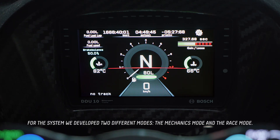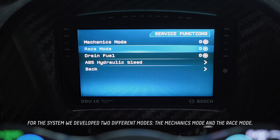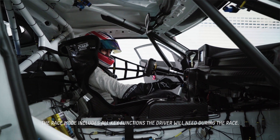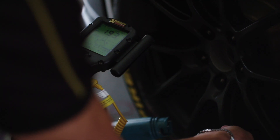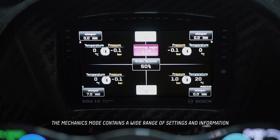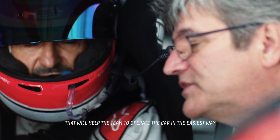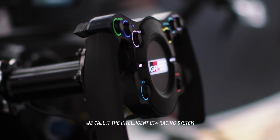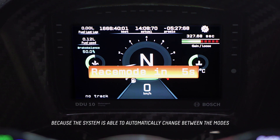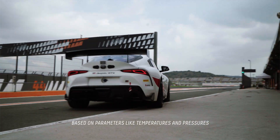For the system we developed two different modes: the mechanic mode and the race mode. The race mode basically includes all key functions the driver will need during the race. The mechanics mode contains a wide range of settings and information that will help the team to operate the car in the easiest way. We call it the Intelligent GT4 racing system because the system is able to change automatically between the modes based on parameters like temperatures and pressures.